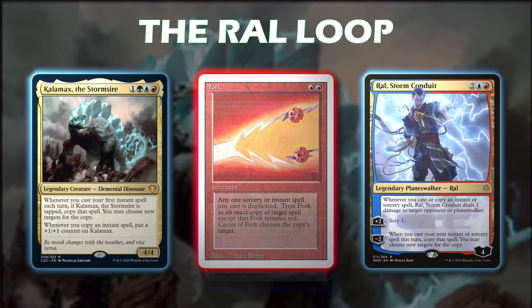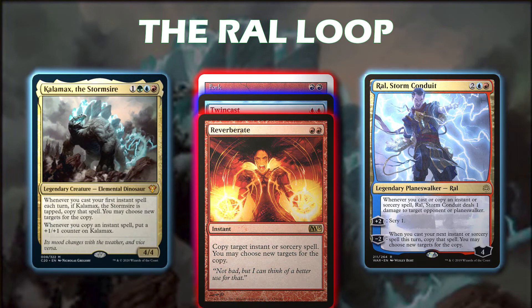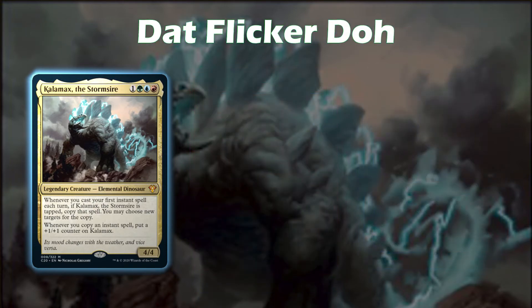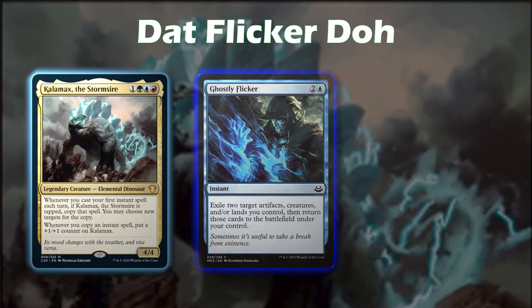We run things like Twin Cast and Reverberate in order to copy spells or copy themselves, just to have some redundancy. The big instant we're gunning for is a card called Ghostly Flicker — two and one blue. Exile two target artifacts, creatures, and/or lands you control, then return those cards to the battlefield under your control.